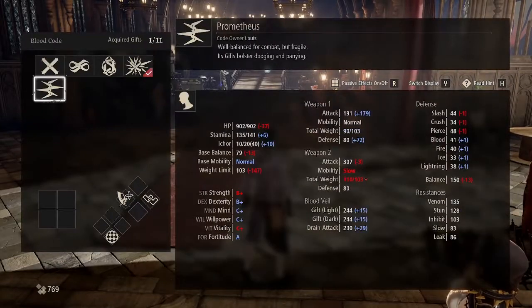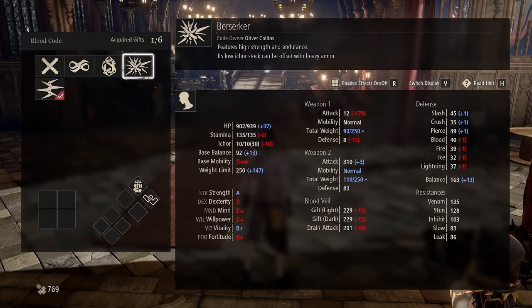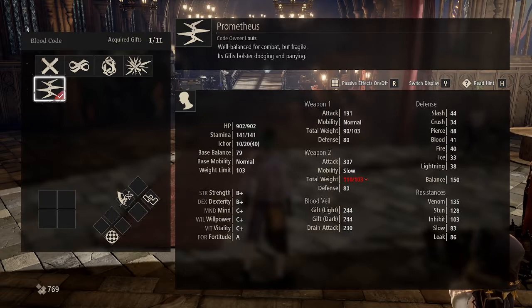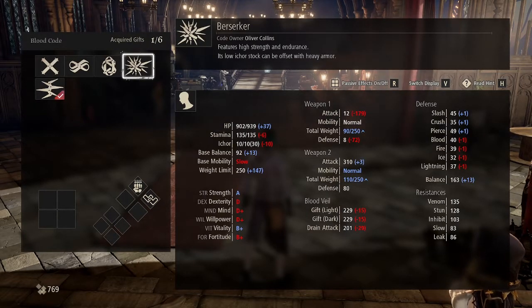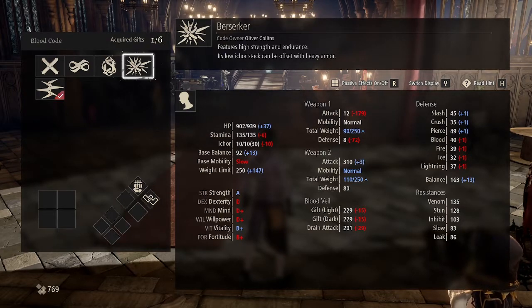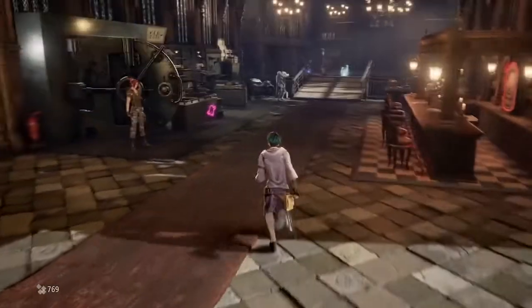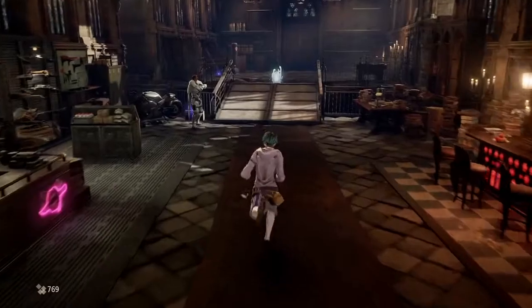Let me check out the new blood code I found. Plus 179 for a regular weapon? So total damage is 191? When I go Berserker, I lose all attack on any weapon that isn't two-handed. Okay, I'm going to go Berserker because I want to use two-handed weapons.